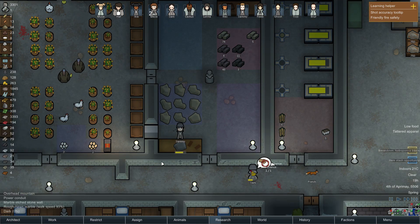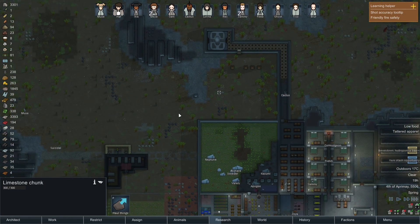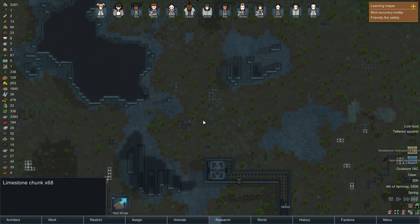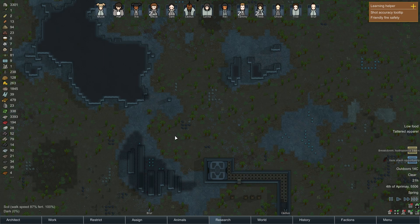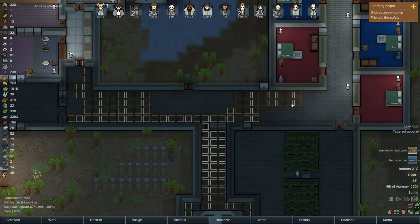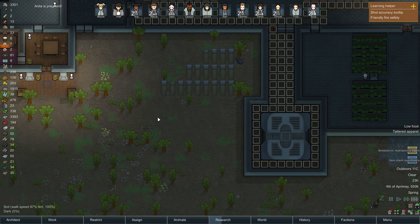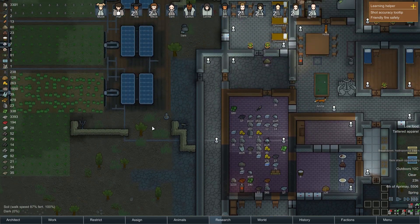I think it was marble I selected - we're in a spot of shortage on marble. We've got plenty of limestone. Hopefully the dogs will haul the chunks and Zia can hack them up and turn them into lovely stone blocks we can use to finish off the rest of our floors.